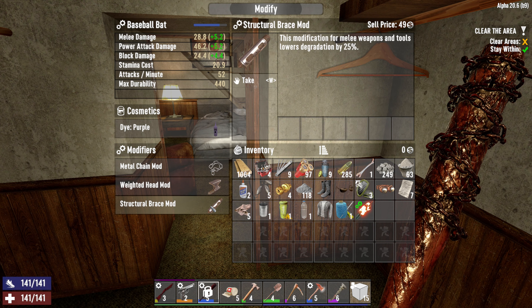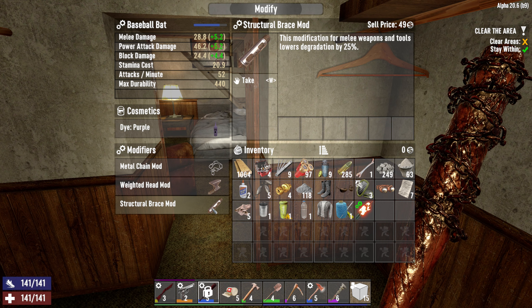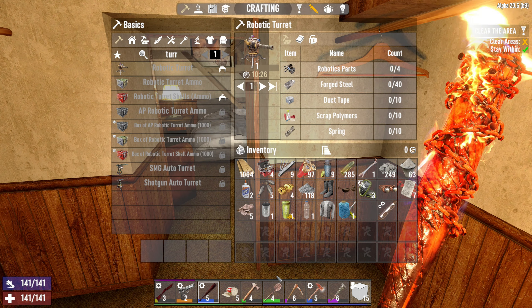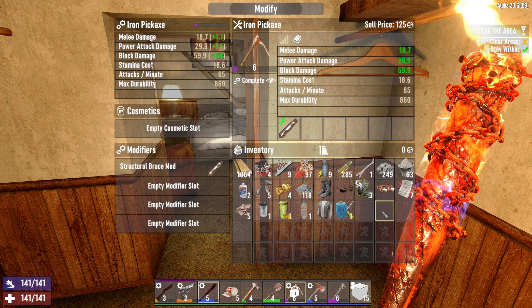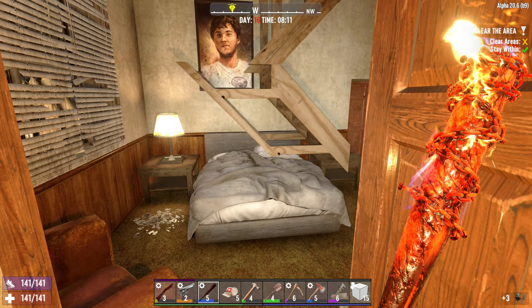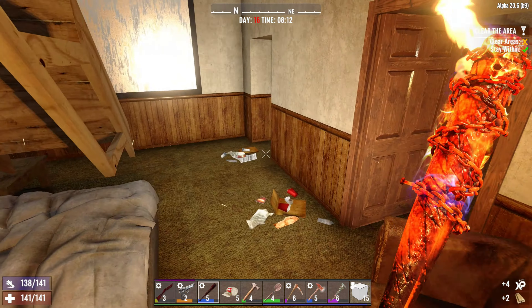Let's see. Lower degradation — yeah, I can take that off and put in the burning shaft mod instead. Excellent. That is very nice. And we can put this into here. There we go, because we are using the pickaxe quite a bit. Very nice. I'm happy now.